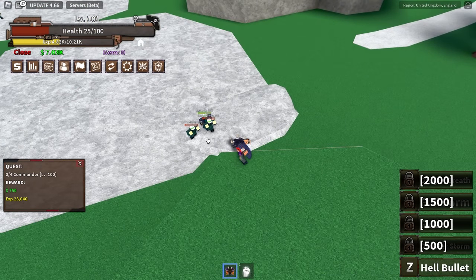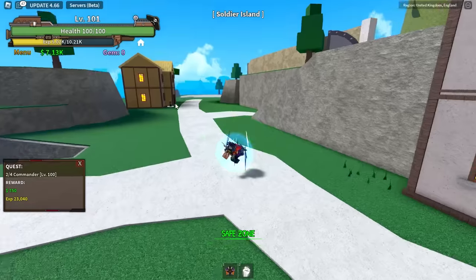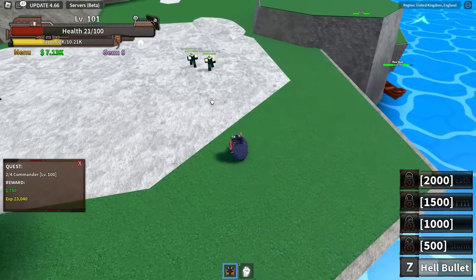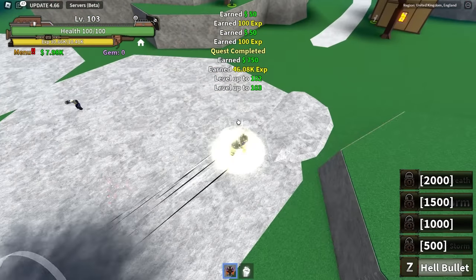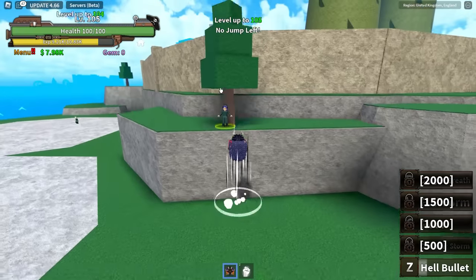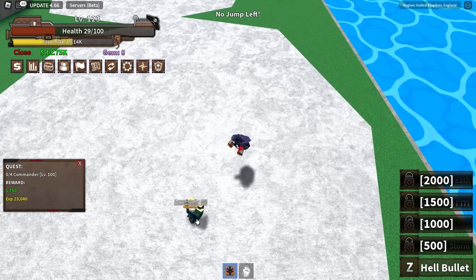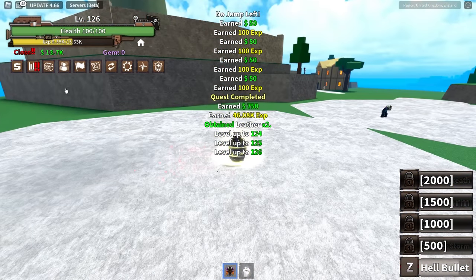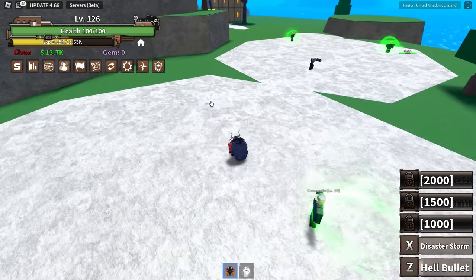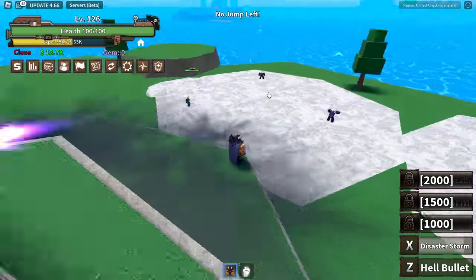That's the commander — we don't kill him. These guys don't have any far range moves so we can just stand here. Hell's Bullet takes two more things to kill them since I missed a couple shots. I'll complete both these quests and be right back when I'm about to unlock the move. They all died — we can unlock our move!